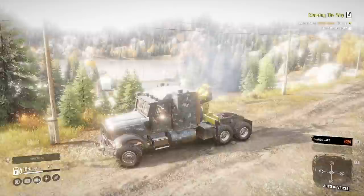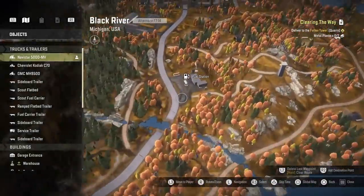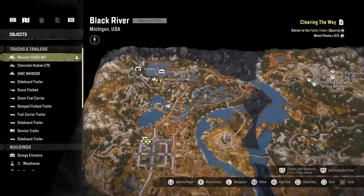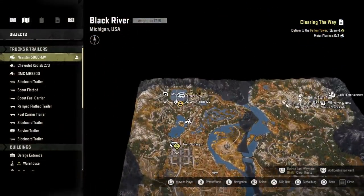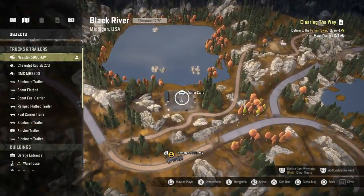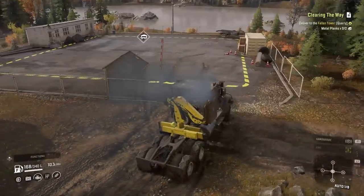Next tip: imagine you're damaged, you're nearly out of fuel and you're miles away from a fuel station or your garage. Obviously you can click recover, but then you're all the way over there when you might want to stay nearby. What you've got near you though is a trailer store, and as long as you've got a trailer store near you, you've basically got a refuelling point and a repair point.